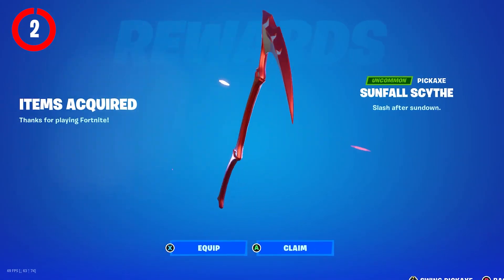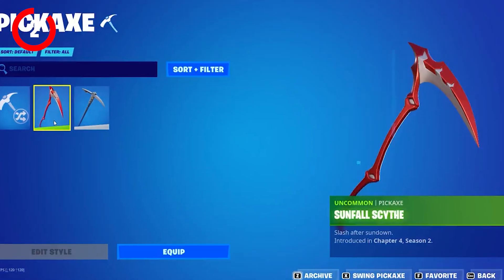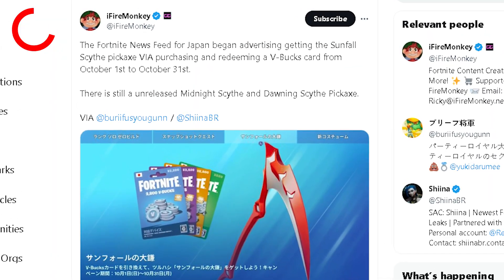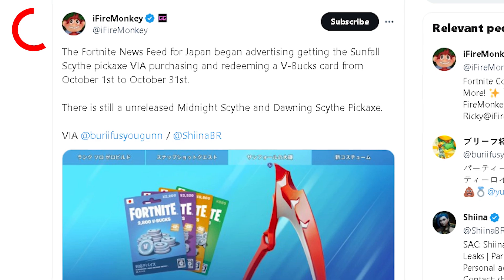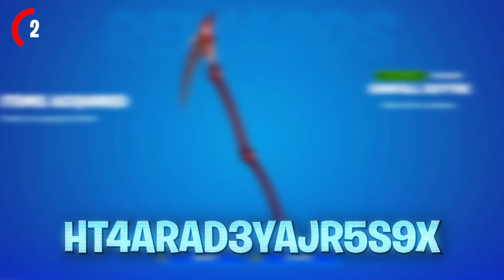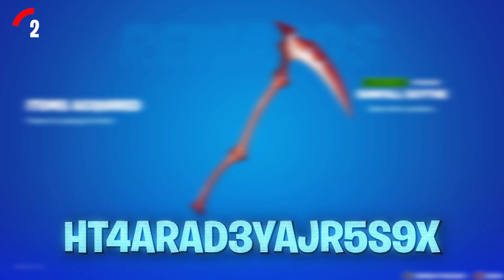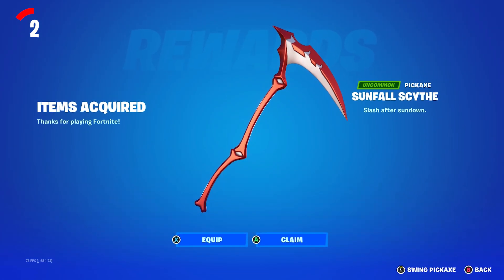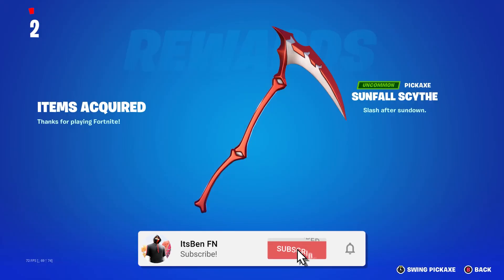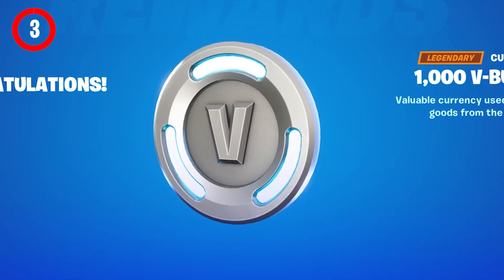There's also a brand new exclusive pickaxe you can get for absolutely free - the Sun Full Scythe, which has been in the in-game files for quite some time. To unlock it, redeem V-Buck cards from October 1st to October 31st. There's a 2800 V-Bucks card code on screen right now, and one lucky winner will get 2800 V-Bucks as well as the Sun Full Scythe pickaxe.